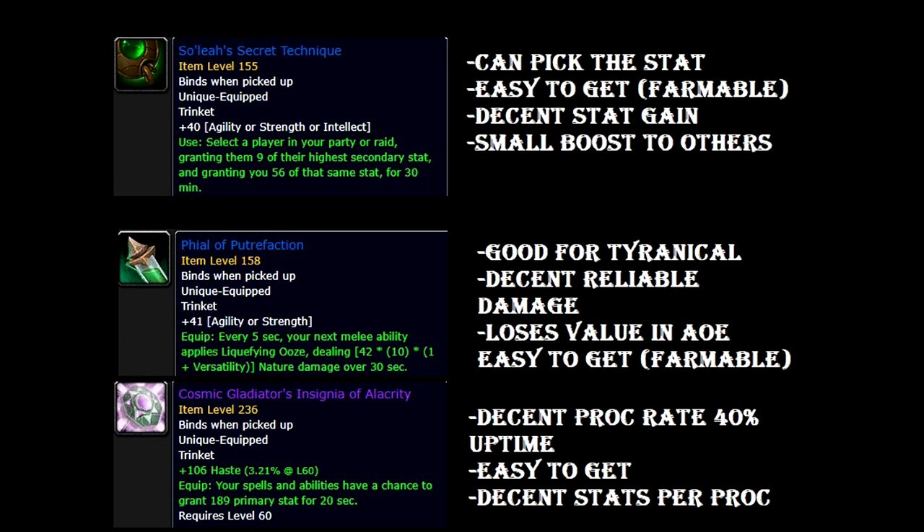Other good trinkets include the Vial of Putrefaction. This one is especially good for Tyrannical because it deals nice DoT damage and the damage is reliable, which is really good for any trinket. The only problem is it loses value in AoE, so I wouldn't use it during Fortified weeks — you're better off with a stat stick like Soleil's Secret Technique or the Elegy of the Eternals. This trinket has the same benefit of being farmable; it comes from Plaguefall, which is a pretty short dungeon.